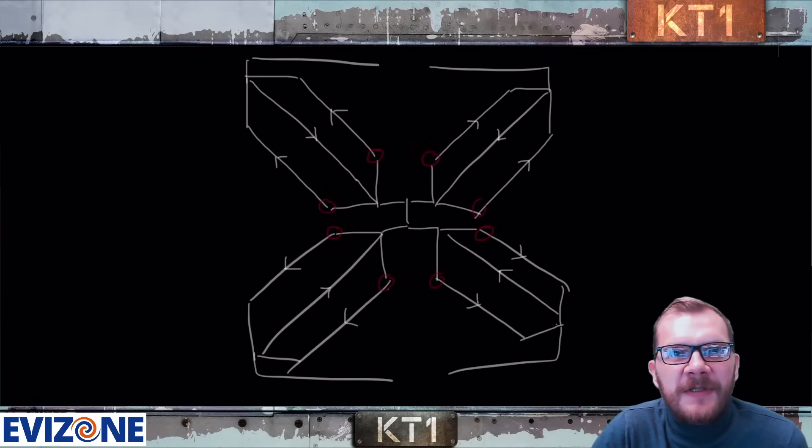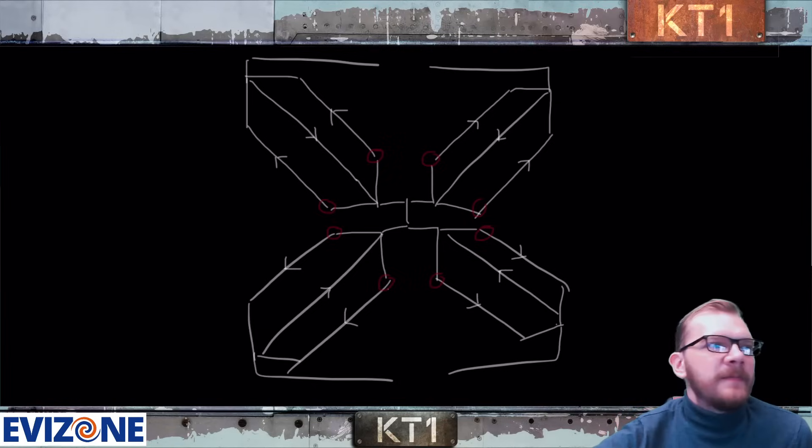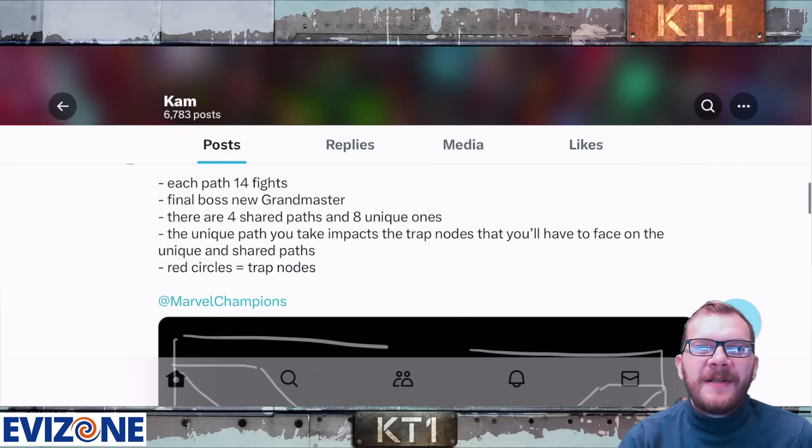Looking at the layout, it's fairly straightforward — you start at the beginning, move through, and by the looks of it the final four fights you'll have to do multiple times. It looks like there are around 12 parts total. We'll see exactly how many times we need to fight the final boss.